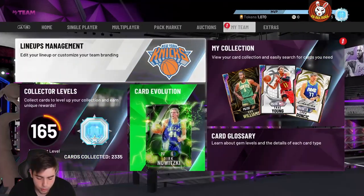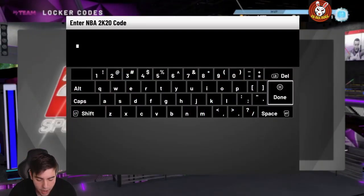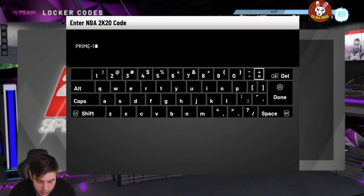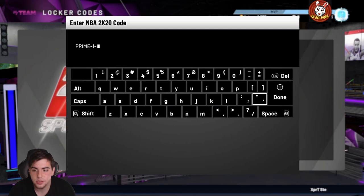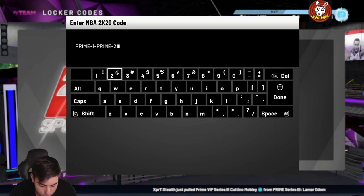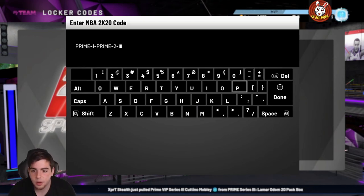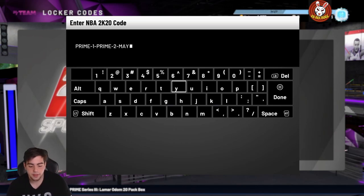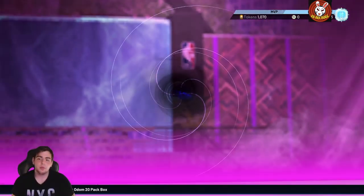We got a free locker code for you guys — a Prime Pack, pretty fire. Hopefully we get some fire pulls. Here it is: the code is prime-1-prime-2-may. I want to pull an opal — I haven't pulled one in about two weeks. We pulled a ton of packs today and only got Georgie. So that's the code: prime-1-prime-2-may. Let's see what we can get.